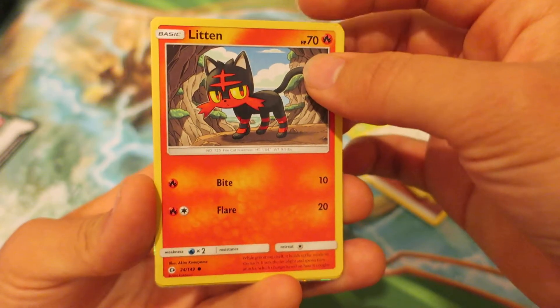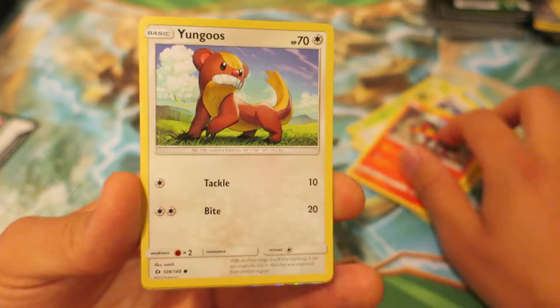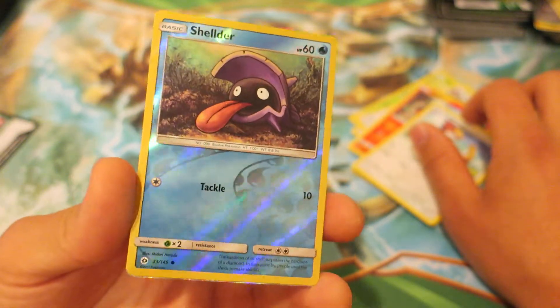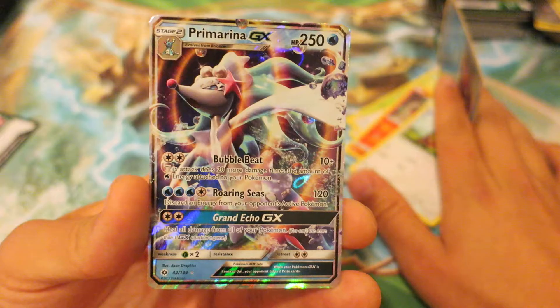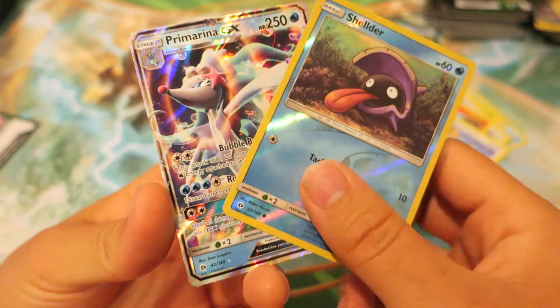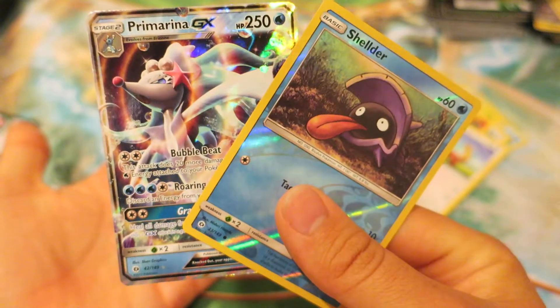I think Litten is probably my favorite of the three starter Pokemon from Sun and Moon. After that, we follow things up with Yungoos. Next, we have a really awesome looking reverse holo Shelter. The last card in the Pokemon booster pack is Primarina GX — that is awesome. Not exactly the most popular GX Pokemon card, but a pretty cool card. We have some cool looking water type Pokemon here right now.